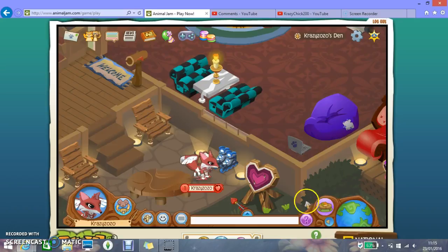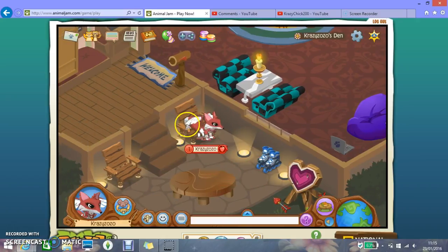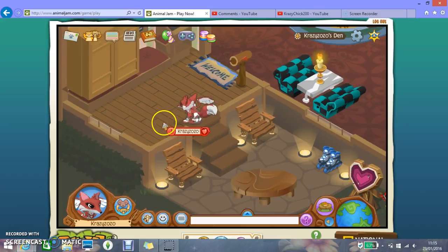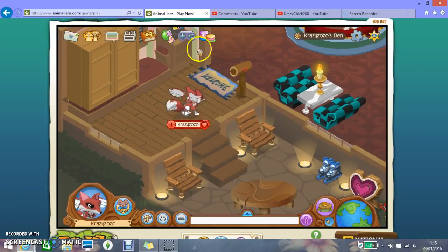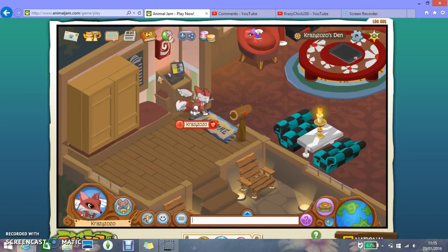I'm gonna go to my den and show you my den as well. Okay, here I've got a little darts game - you can click on it and use the darts. There's a little table here, some chairs, you know, just in case you want to sit outside and have a little rest. Up here I've got my nice little mat and the mailbox. This is actually the restaurant mat - it's like the restaurant den.